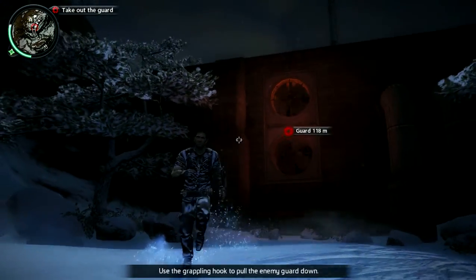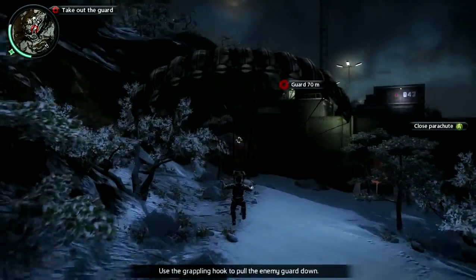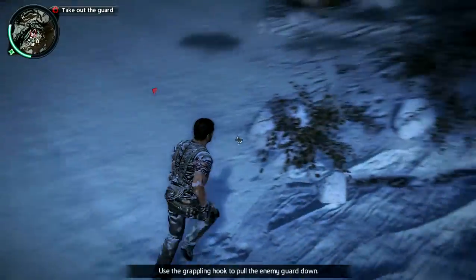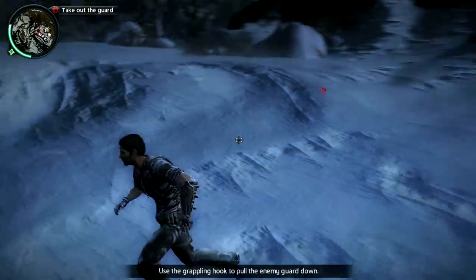So I'm gonna show you a little technique called the super sling, and hopefully I can get it first try. There we go — see the difference? Much faster, and that's the strategy I use to get into the base really quick.